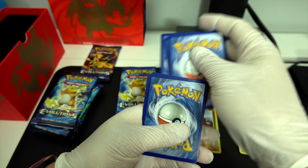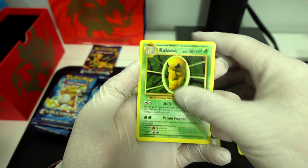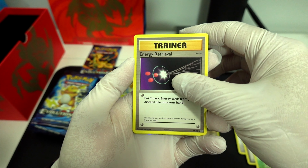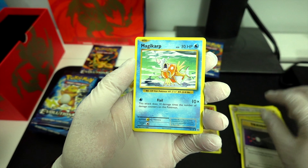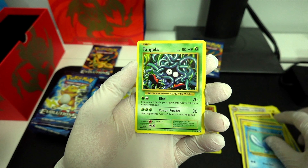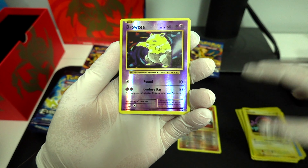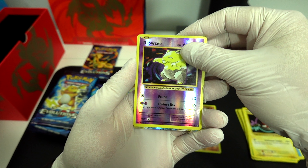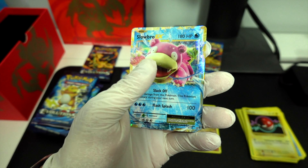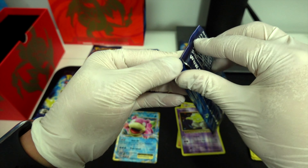Second pack: Slowbro. Spare Link. Kakuna. Energy Retrieval. Magikarp. Seal. Poliwag. Tangela. Voltorb. Ooh, Reverse Hollow Drowsy. And a... Slowbro EX. Not a great hit.